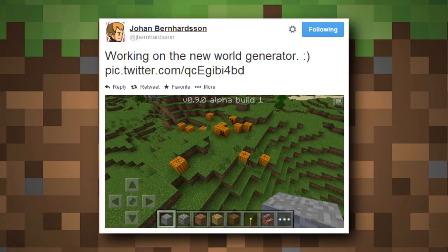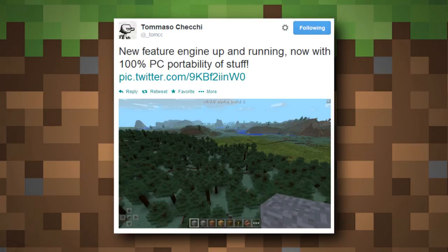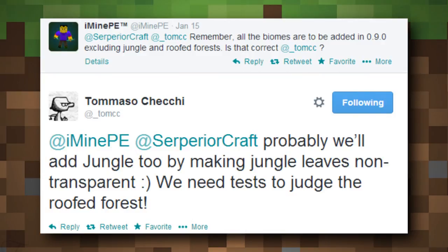Johan has added basically every tree for every biome. For new natural generations, we'll be seeing pumpkin patches thanks to the new world generator. Tallgrass has been confirmed many times. Dead bushes are also visible in the new world generator screenshot. Ferns appear in one of Tomaso's pictures showing off a forest — ferns were already in the game but will now finally generate naturally. My throat's beginning to hurt but let's keep going.